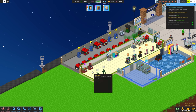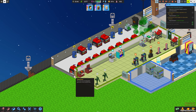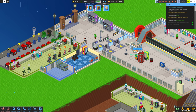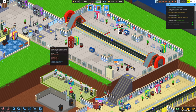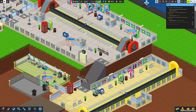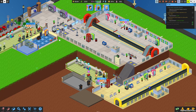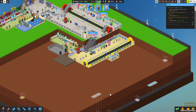We have one wheelie bin full up here and one not full, but they're going to get some tools going and be able to maintain things a little better. At least this gives them a place where they can change tools rather than having to walk all the way up here. This is going well — I'm excited about this.